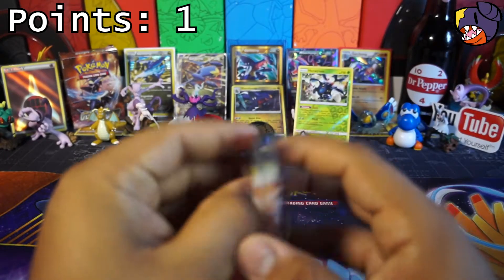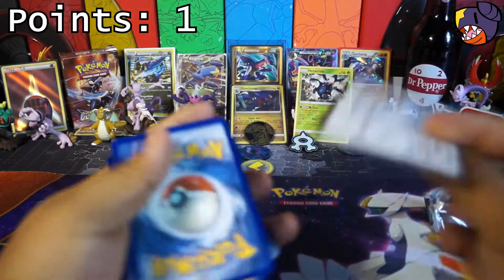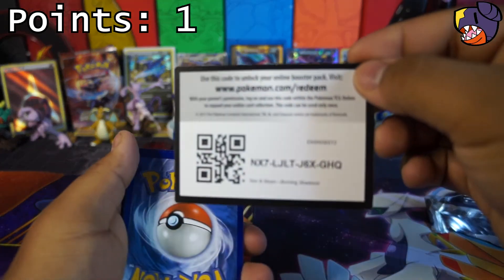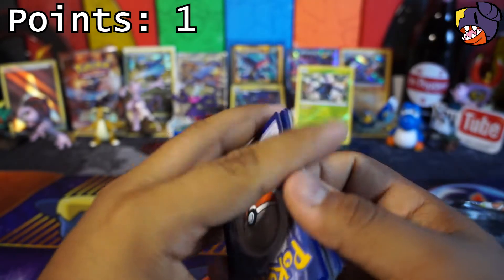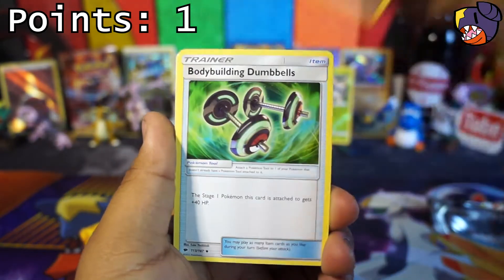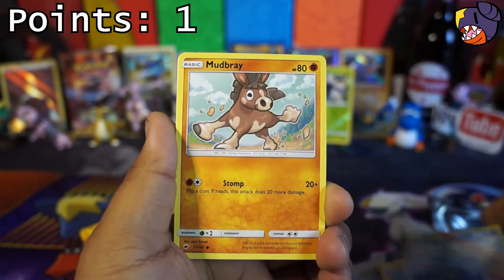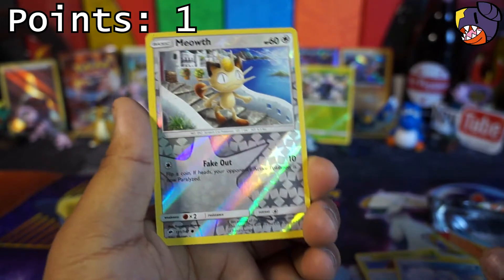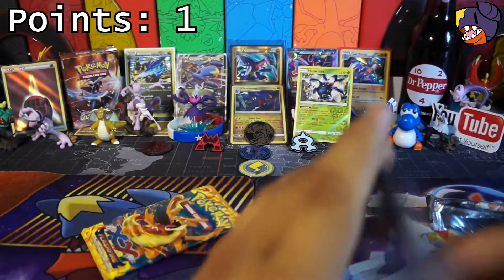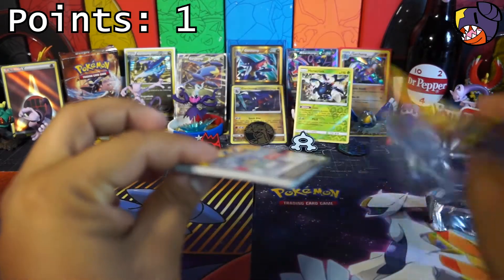Maybe this Burning Shadows will bring us something crazy. That is unfortunate — we might have used up all our luck on our previous pack battle. We got a Dark Energy, Bodybuilding Dumbbells, Ride On, Electric, Horsea, Mudbray, Comfey, Hoothoot, Alolan Vulpix, a Reverse Foil Meowth, and for the Rare a Palossand. No luck so far, just the Reverse Rare. We have no points on the board.